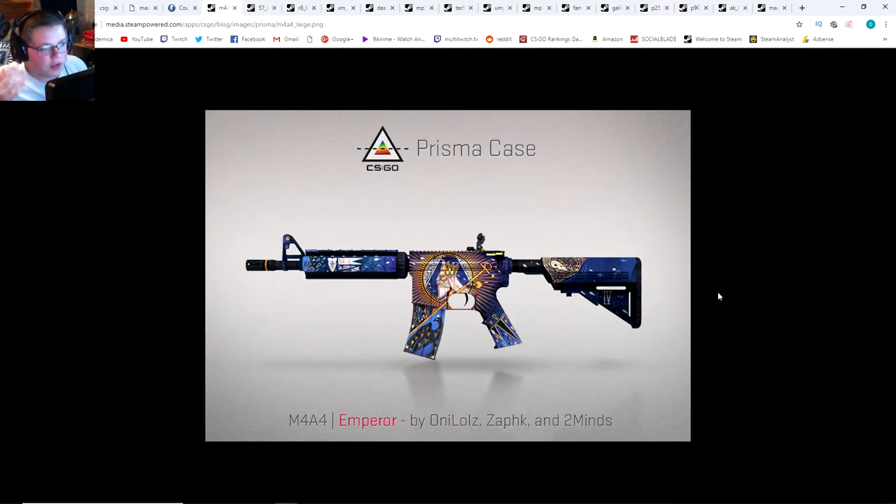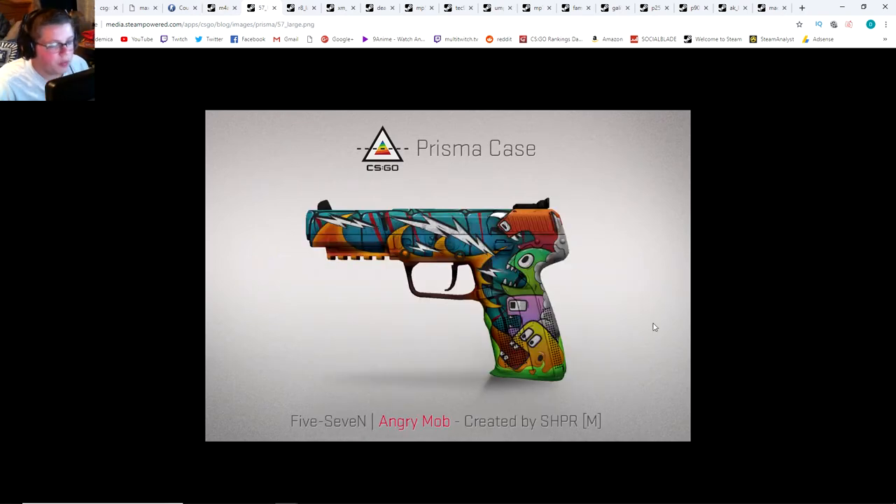Let's start off with the covert skins. First we got an M4 and I am a big fan of this — it's called the Emperor. It's a nice blend of blue and gold, I like the picture. Next we've got the 5-7 Angry Mob, which has a very cartoony feel to it, kind of fits Overpass. I think the 5-7 definitely needed a covert skin and this does it. Compared to the past couple of cases, these are two very good blues.